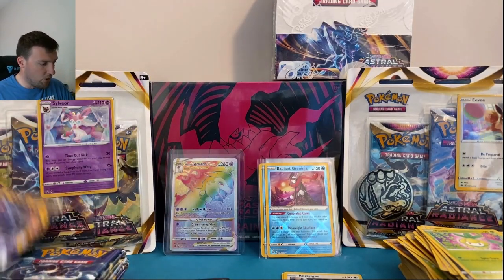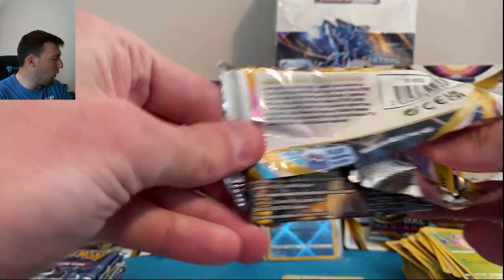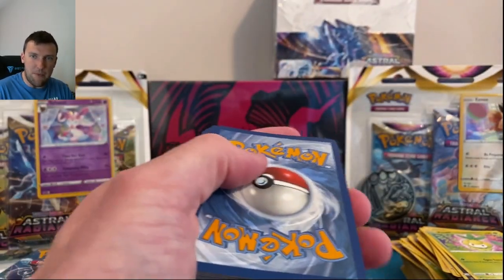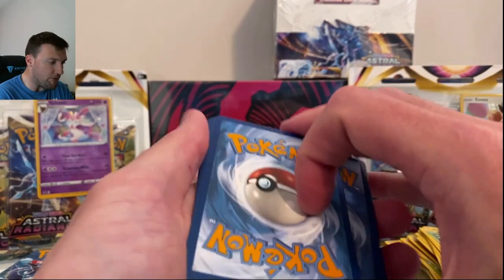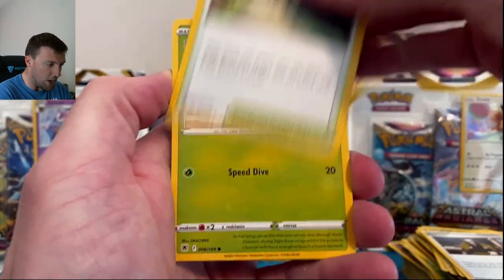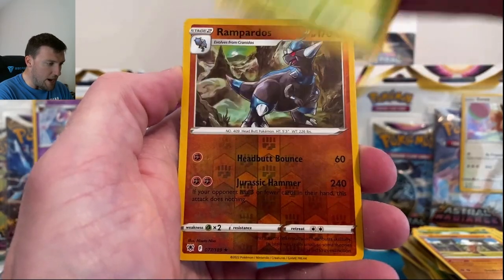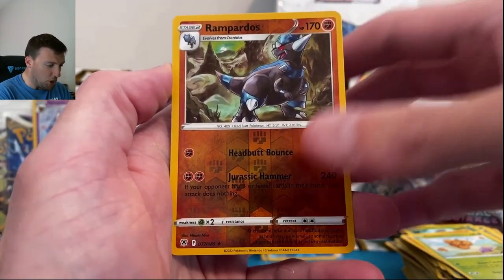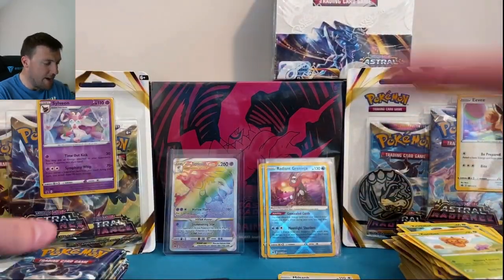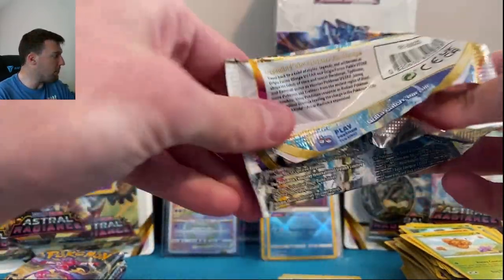First ETB pack magic — traditionally ETBs are not our go-to for big hits, but we've been surprised recently. Yanma, Hoot-Hoot, Kricketot, Sudowoodo, Combee, Rapidash in reverse, and a Miltank. Nice Miltank card there. Pack two — if the channel gets to 2,000 subscribers by the end of June, I'm giving away an Astral Radiance booster box! At 2,000 we'll go live and open six booster boxes from six different sets.